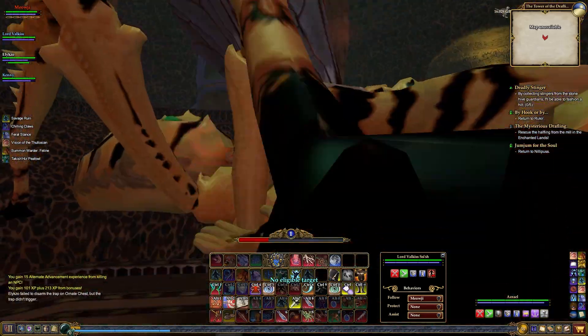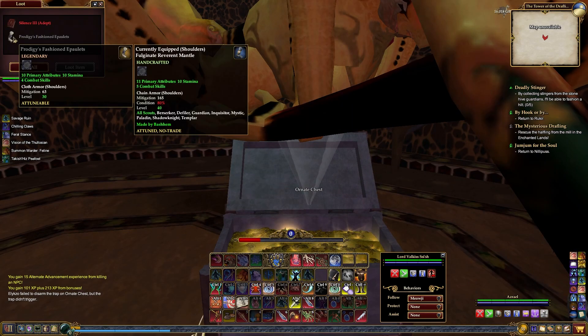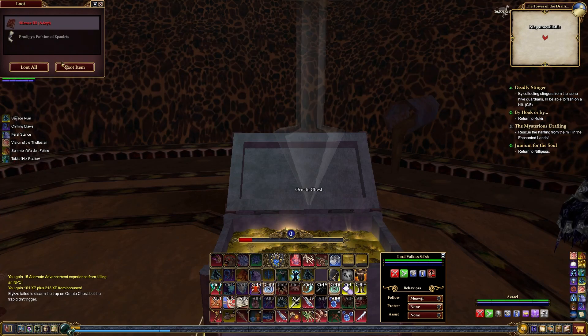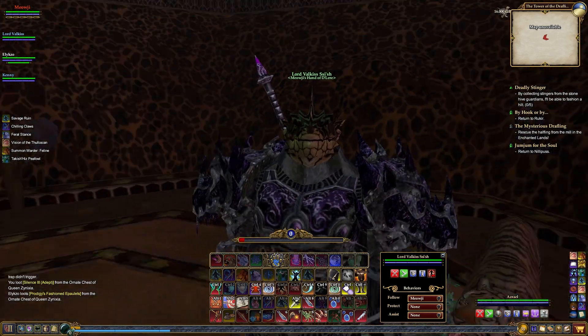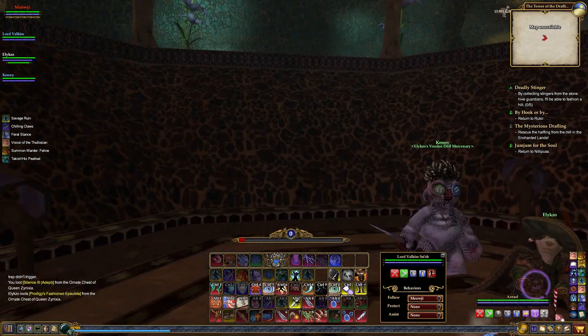I know this queen has ornate chests. Okay, you can take the shoulders. The shoulders are for you. They're claw. I'll just take them and sell them — I don't need them. Are we done now? We're done with that. How the heck do we get out of here? Let's try to get out of here this way.